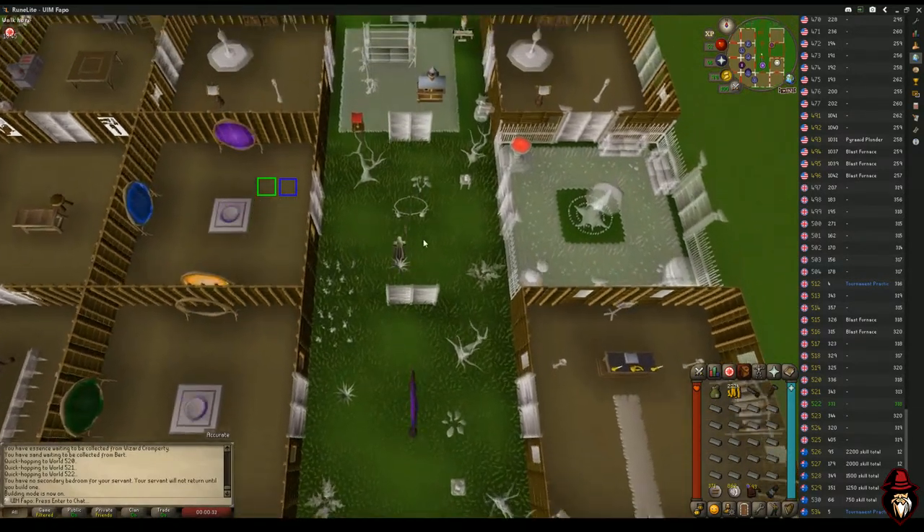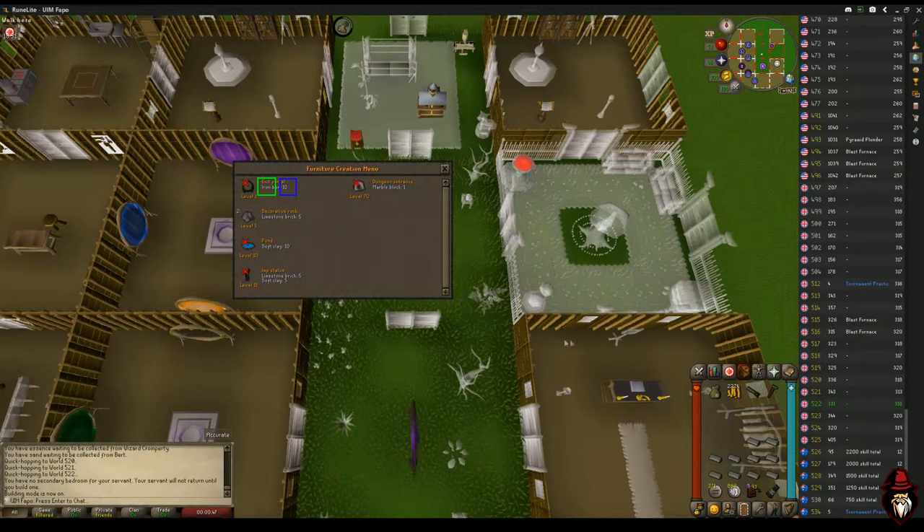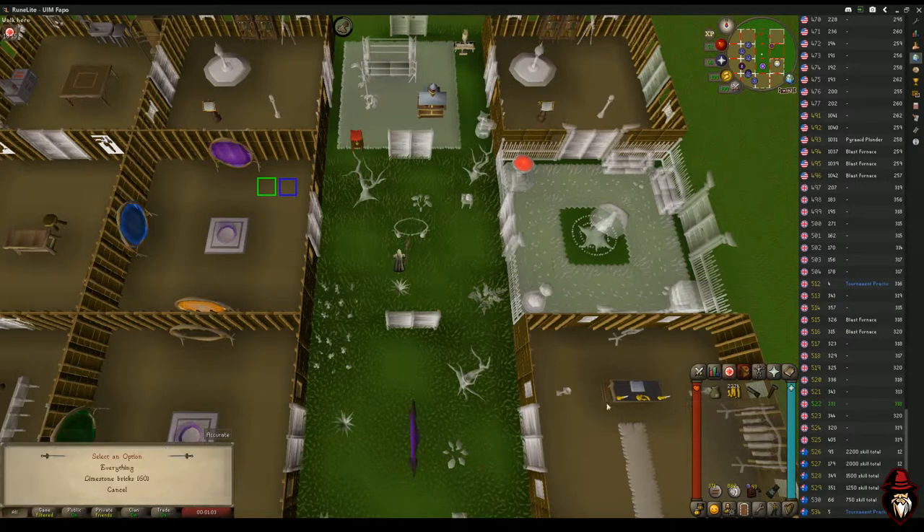Keep making decorative rocks up to level 59 Construction. Once you hit 59 you can build a Games Room and start making limestone attack stones. Instead of costing five limestone bricks per build, an attack stone costs 10 — and this effectively halves the number of clicks needed to empty your inventory. Keep doing this until you've emptied your Flamtaer bag.